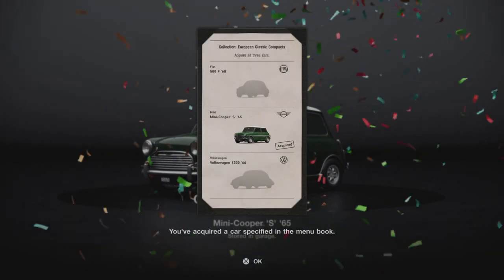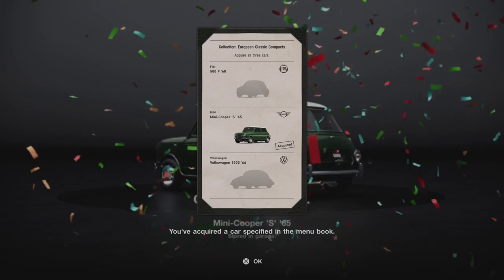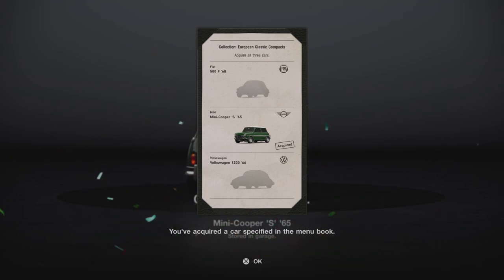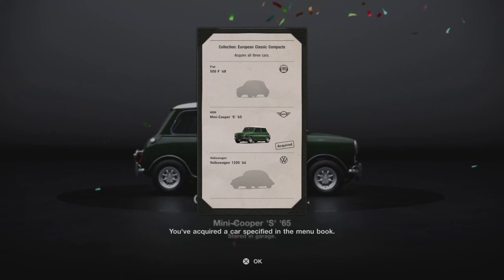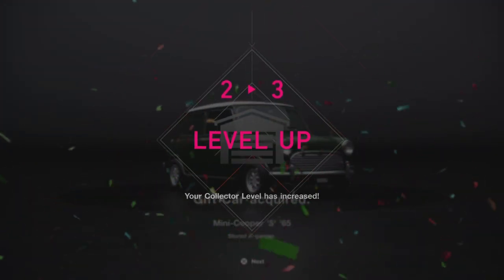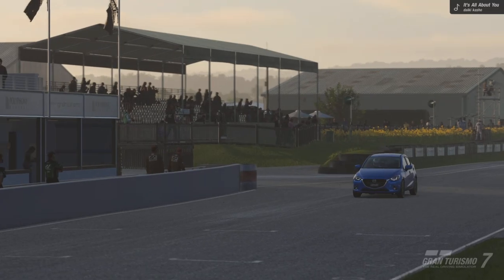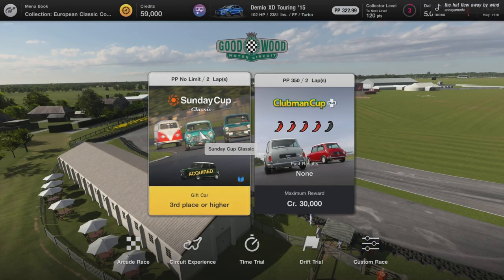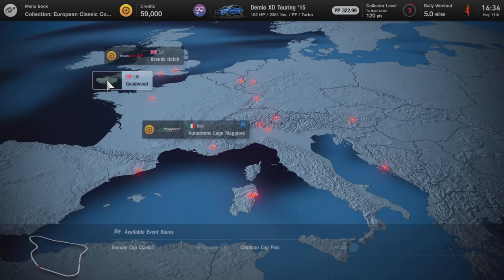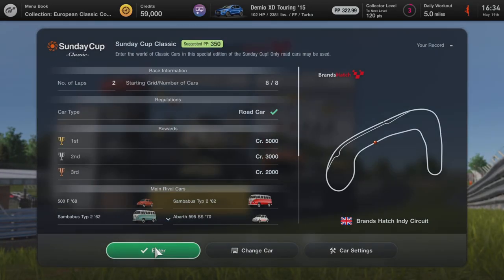Looking at the menu book, I imagine the Fiat 500 is going to be at the Italian circuit. We level up to level 3 and jump into the next race. Goodwood is one circuit, and then there's Brands Hatch for the Volkswagen 1200. It looks like a similar style race with a very similar lineup of cars.